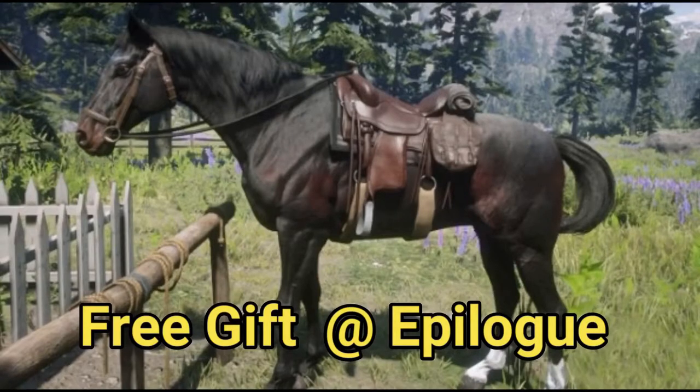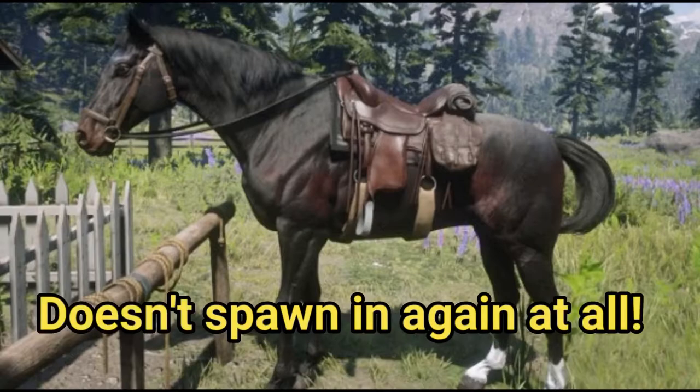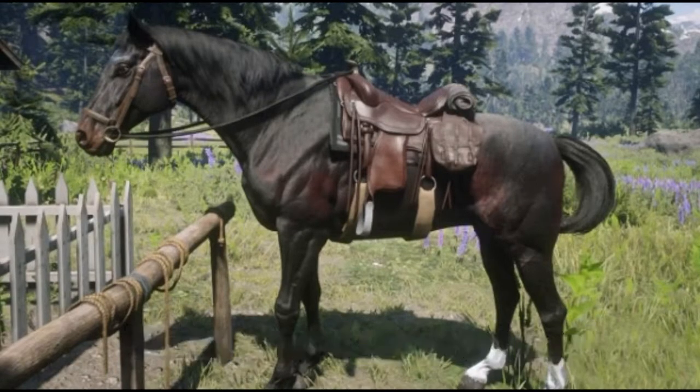The seal brown thoroughbred is a unique horse given to players for free when they reach the epilogue. My apologies for not having video footage of this horse — when I reached the epilogue I went on to use Rachel as my main horse and unfortunately she died in a gun battle. So do take better care of your Rachel than I did, as this horse is one of a kind, similar to Buell and the raven black shire. Her coat is not purchasable anywhere and does not spawn again in RDR2.